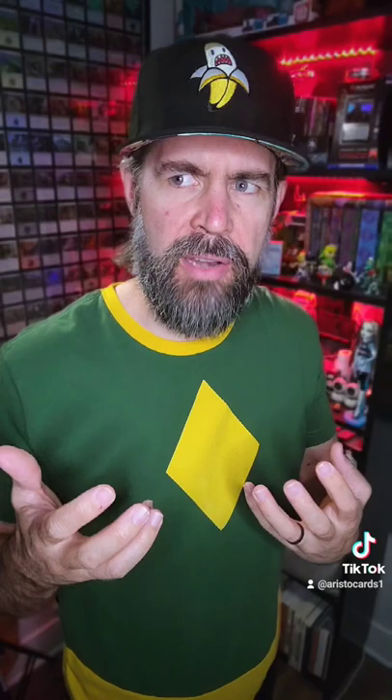This also just doesn't really feel like a Mardu Commander. Look at some of the other popular ones — you've got Kalia, Alesha, Snapdax, Edgar Markov. Those all feel like Mardu Commanders, but Jan Jansen? I don't get his color identity.